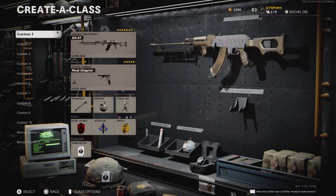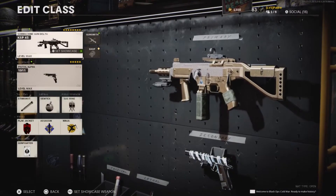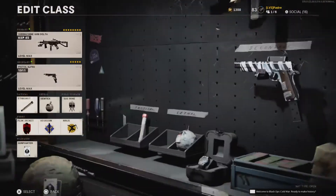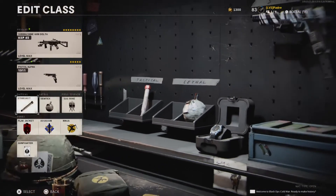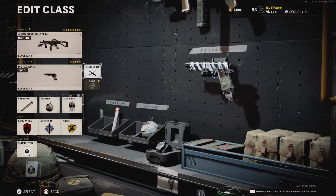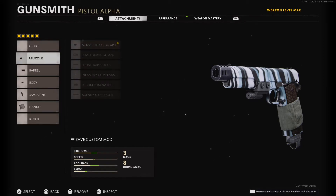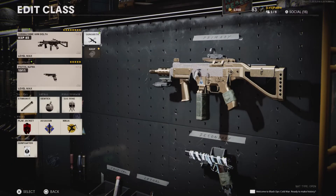So those are the two AK-47 setups. Now the KSP — this is an interesting one, I've been having a lot of fun with it. Wildcard: Gunfighter. Perks: Flak Jacket, Scavenger, and Ninja. Equipment: Stim Shot, Semtex, and a Gas Mine instead of a Trophy System. For the secondary I'm using the 1911 pistol with: Muzzle Brake, Reinforced Heavy, Steady Aim Laser, Fast Mag, and Airborne Elastic Wrap.